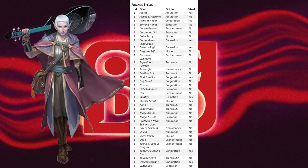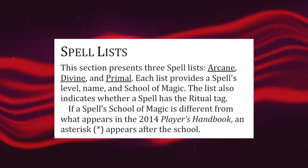Yet with every playtest, it seems to still be there. Why is that? I'm not going to tell you what to think about whether the 3 spell categories is good or bad, or whether it's going to survive the playtest process. The purpose of this video is to explain why I think they're categorizing spells this way.